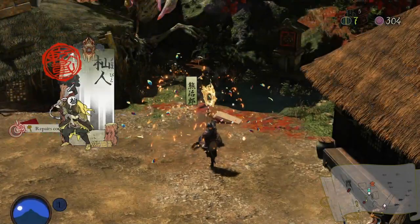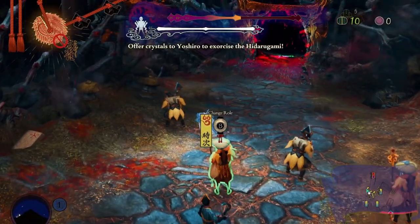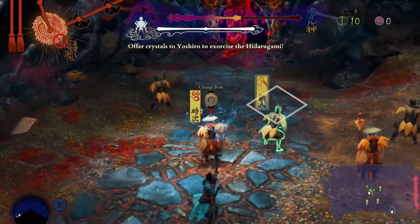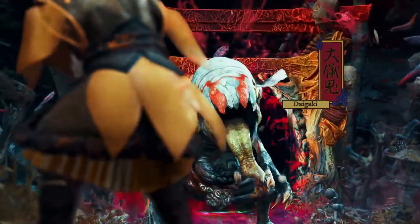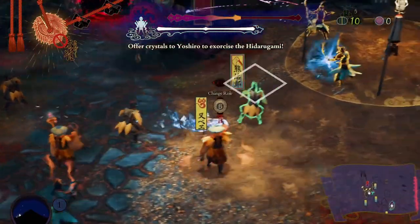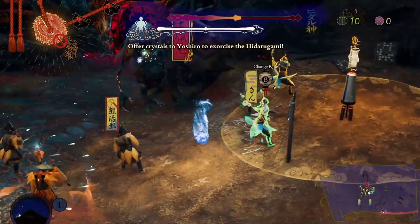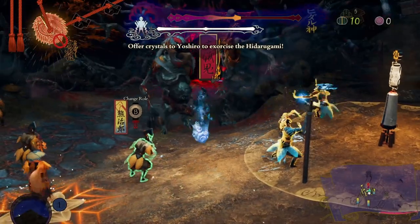And then you can run around and fight things yourself. Your combat is pretty simple — you have a light and a heavy attack, and a dodge, and that's it, with some combos based on that. You also have a special ability which you can change out. I've just been using this fire attack because it's really useful for killing enemies, but I'm sure some of the others are probably better. I like the fire attack at the moment.